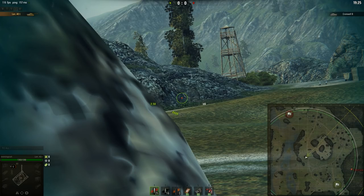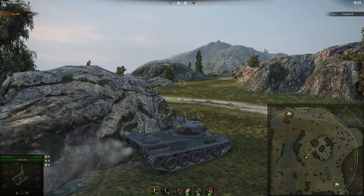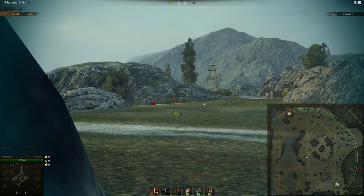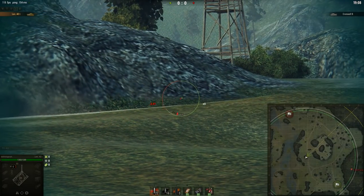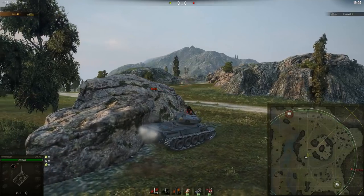You just look at their mediums and lights and say, okay, those guys are going to go hill. So you sit here, put shots into them, and once you have nothing to shoot at — let's say you're in an autoloader — you clip something as they're pushing up the hill. Aim for tracks so you can get kills. Once that's done, you fall back and analyze the situation.